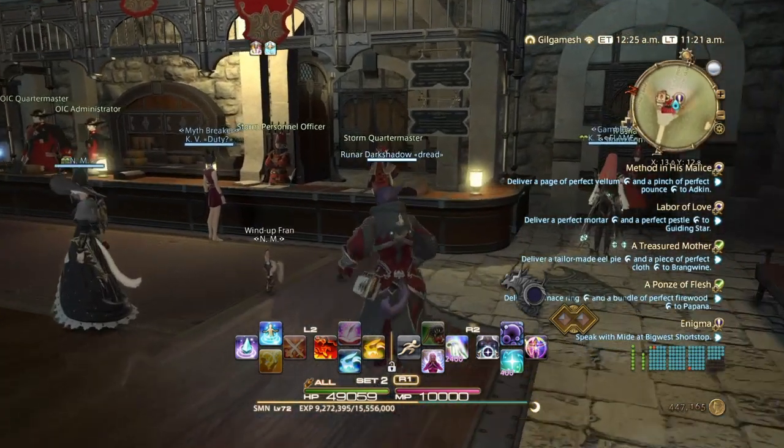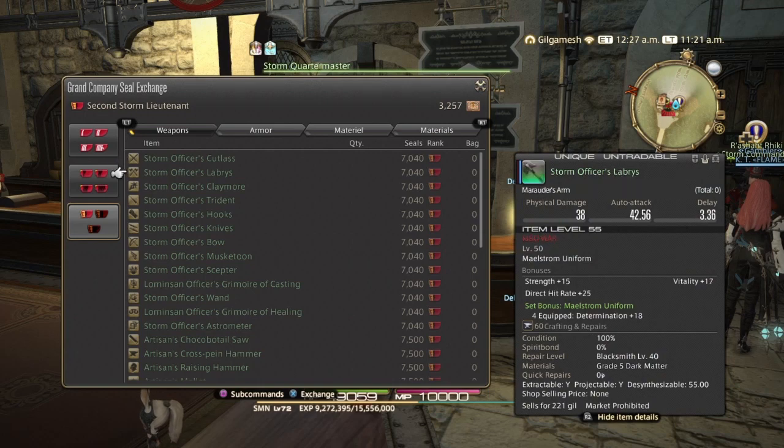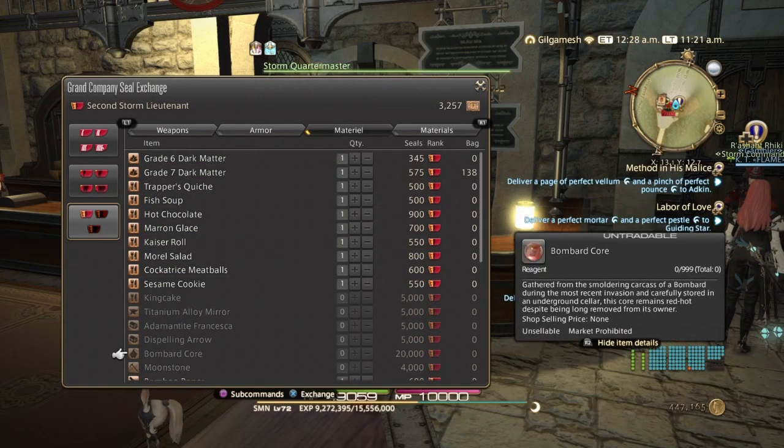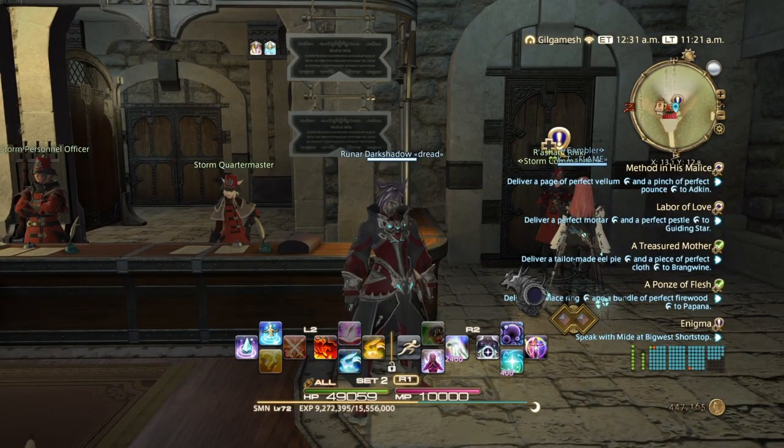While I'm at my Grand Company, I'll show you where the Bombard Cores are from the quartermaster — under Materials at the bottom ranks, the Bombard Cores will be right there. So we need to go back to Mor Dhona with these items, then go to the Bonfire first, and then head over to Mor Dhona to turn them in — and hopefully this is the last step.